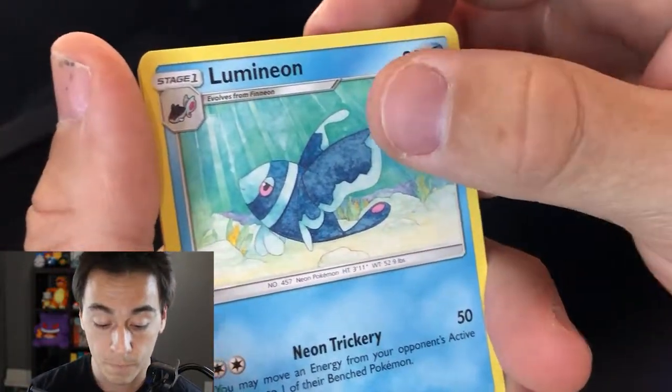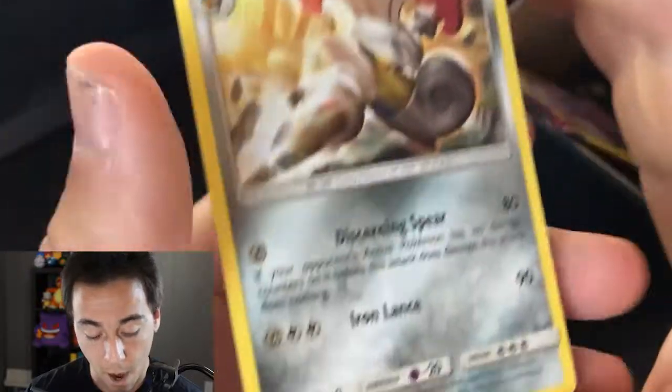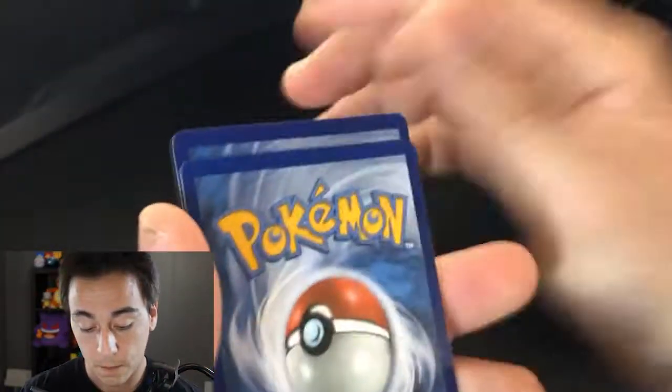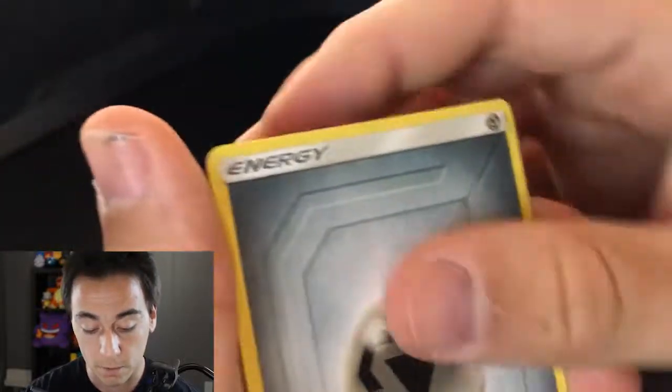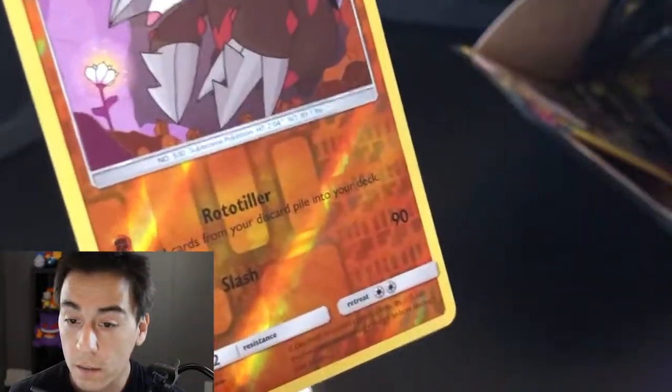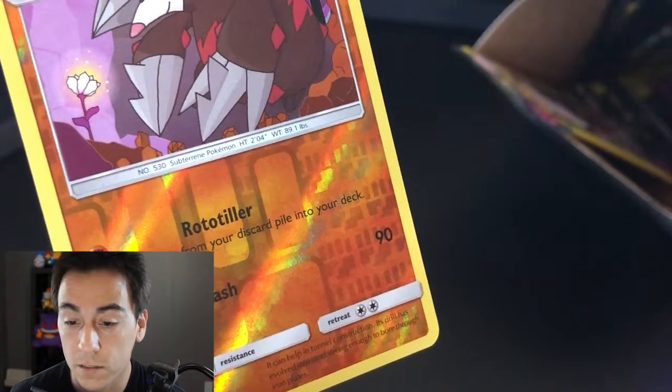Lumineon, Slakoth, and Escavalier. If you're liking these, go ahead and subscribe because I'll be doing more of these. Subscribe and hit the bell so you know when I post. You can also follow me on Instagram and Twitter — I stream every Tuesday and Thursday on Twitch. A little shameless advertising — another steel energy and a reverse holo Excadrill. Excadrill reverse holo — wow, that's $26!